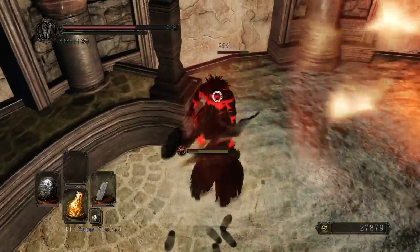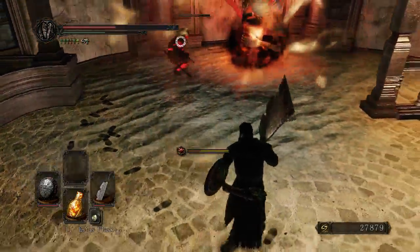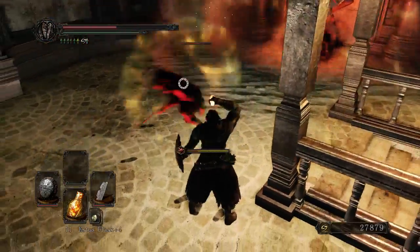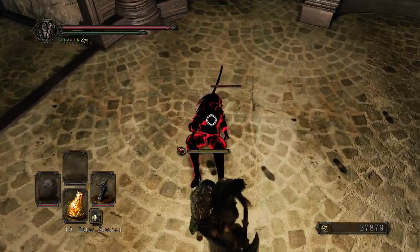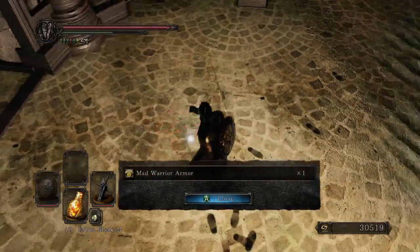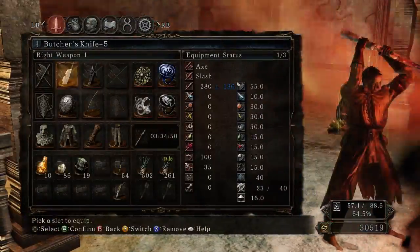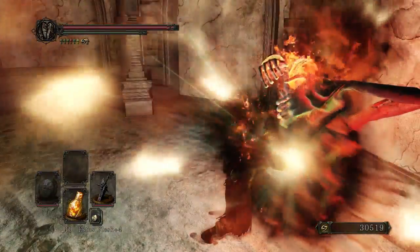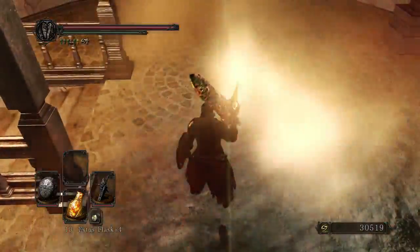Just get him staggered so I can combo him. Some mad warrior armor - it's really nice. I'm not even wearing any item discovery gear. Kind of surprised the very first prowler gave me that, so I will take it. But once you've got him out of the way, you can deactivate that if you're feeling like not dealing with that. You can easily take that out before killing the prowler as well.